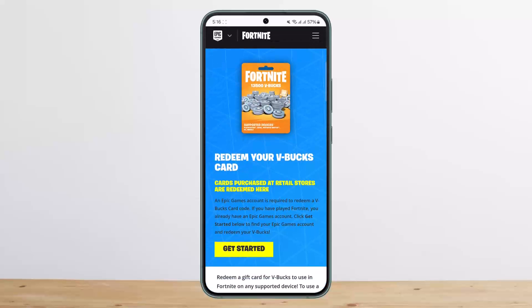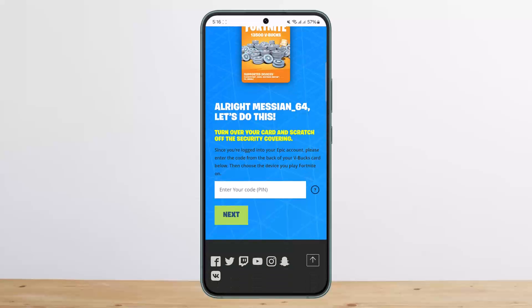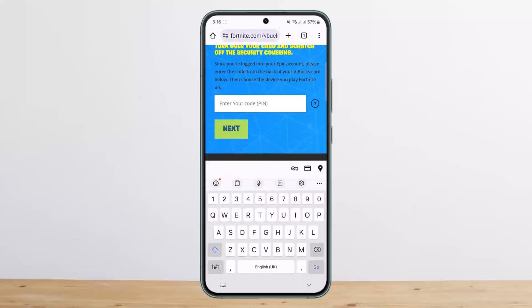If you have played Fortnite, you already have an Epic Games account. Click 'Get Started.' Simply tap on Get Started and you'll have to log into your account. In my case, my Epic Games account is already logged in. You want to enter in your PIN code here and tap on Next.